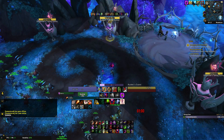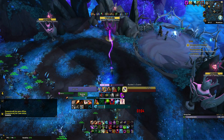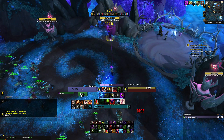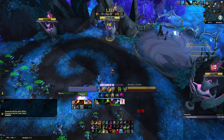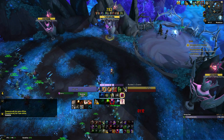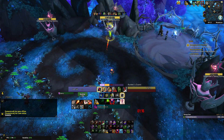Now comes the tricky part about Affliction. Your aim will be to get 4 shards off in the next Soul Rot window, meaning you will prepare your dot timers, Haunt, and Shadow Embrace for when you have 3 shards available. You are able to hold Soul Rot for 10 seconds at this point for timing purposes, so there is no need to rush out the Soul Rot.